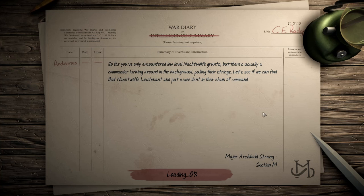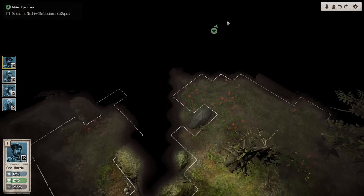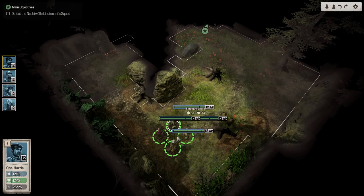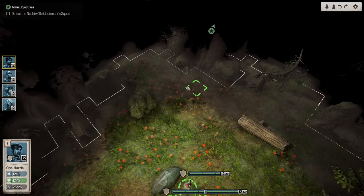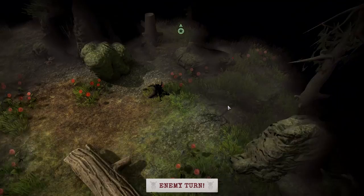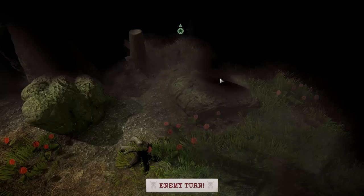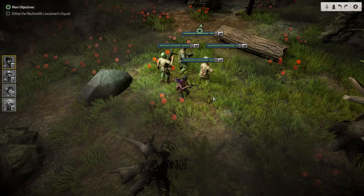Let's launch the mission. We've only encountered low-level Nachtwolfe troopers, but there's usually a commander lurking around in the background somewhere pulling their strings. See if you can find that Nachtwolfe lieutenant and put a wee dent in their chain of command. Okay, Major Archibald. We have to go this way, I guess - it doesn't show us the objective, just shows that it's gonna be somewhere out there. We can't really surprise the enemy, so all of you go out there together.